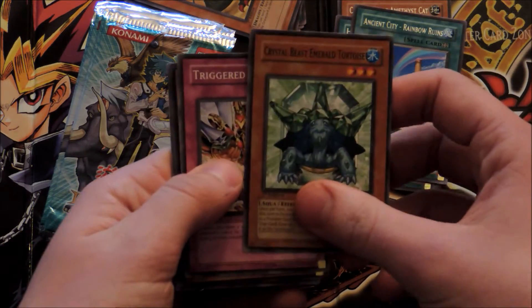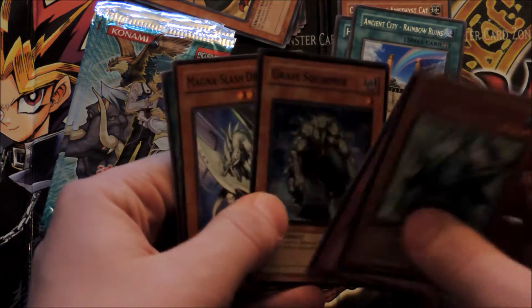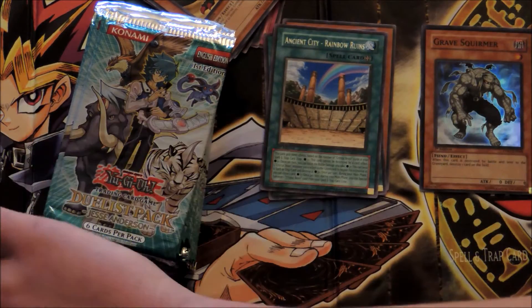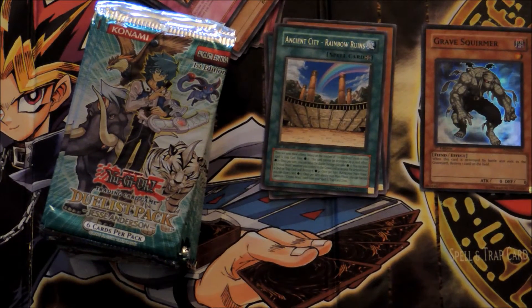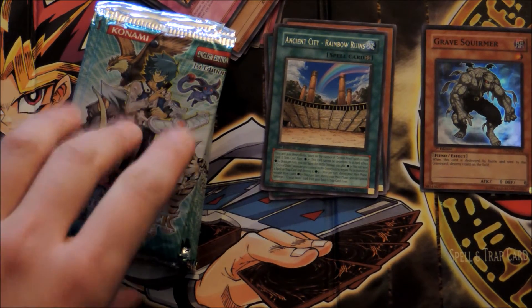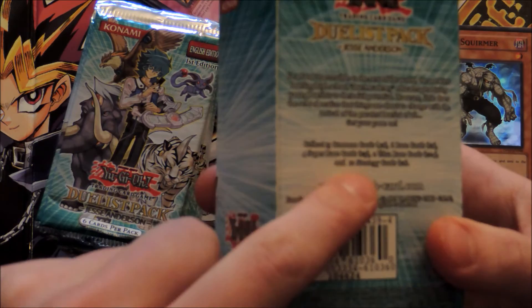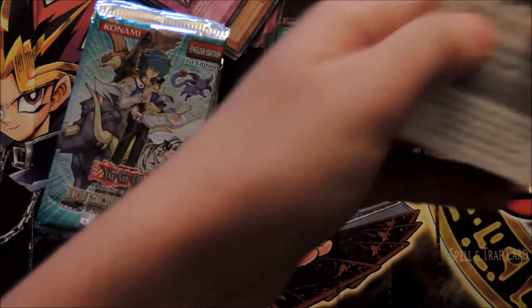Fourth pack: Crystal Beast Emerald Tortoise, Triggered Summon, Gravesquirmer — hello — first foil! Gravesquirmer, Magnus Slash Dragon, and Crystal Beacon. At least we got our first Super Rare. If I'm not mistaken, there are four Supers and two Ultras, so I already got one of the six. Pretty cool if I could pull all six in one box.